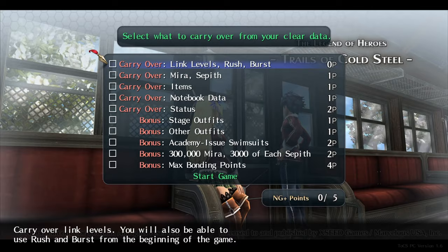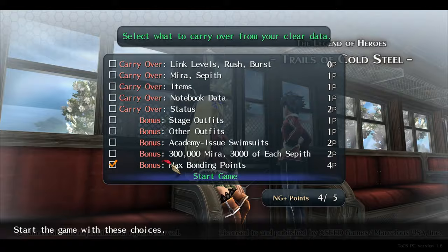I'm going to be activating this and only this — the max bonding points — and we'll be doing the game on nightmare difficulty. The reason I'm taking max bonding points is because I want this to be something of a completionist playthrough of the game.